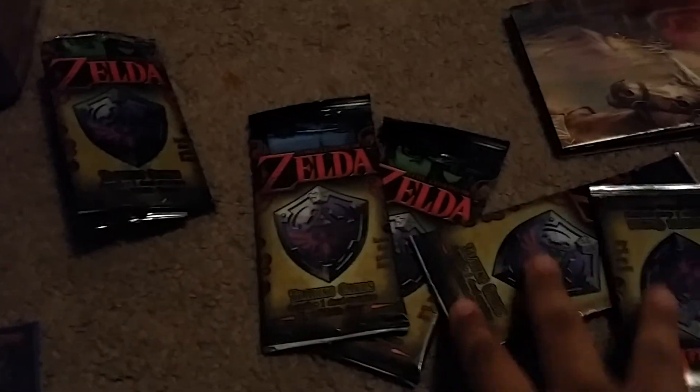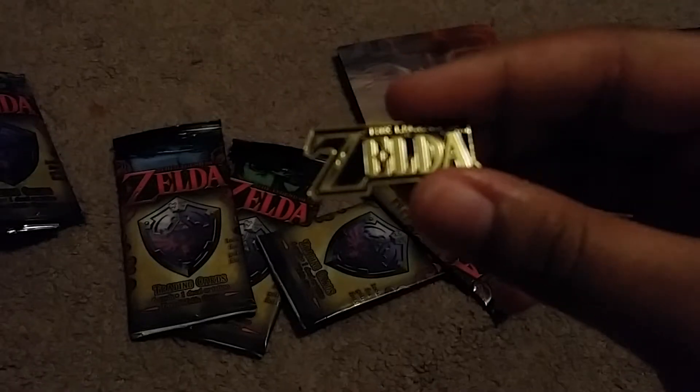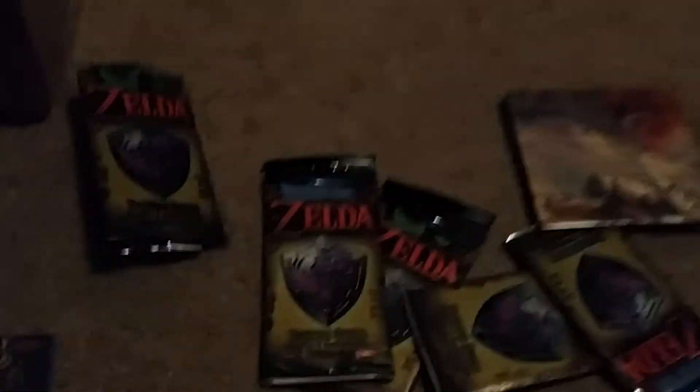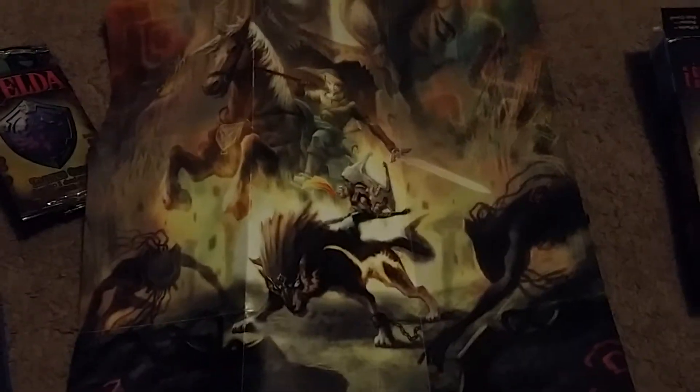We got four packs of Zelda cards right here that we're going to open up. And we can't forget the Zelda pen. And the poster — I'll show you guys. What we have is a really nice Twilight Princess poster. This is the top of it, and it has Moana riding Wolf Link. The back is like a checklist, but I'm not going to use it because I don't want to ruin the poster. I need to find somewhere to hang this on my wall.